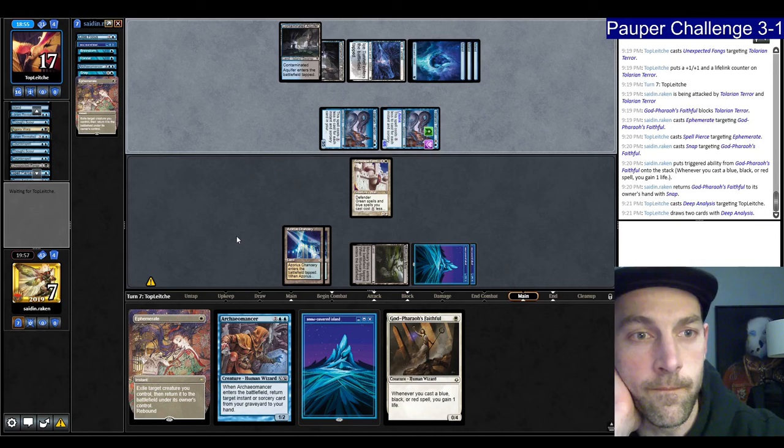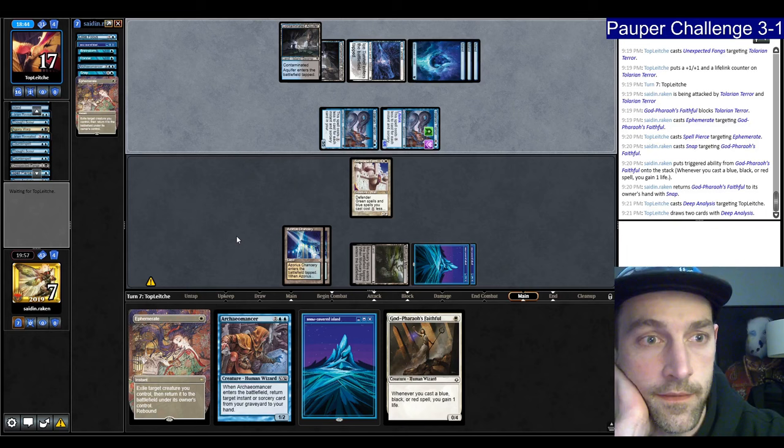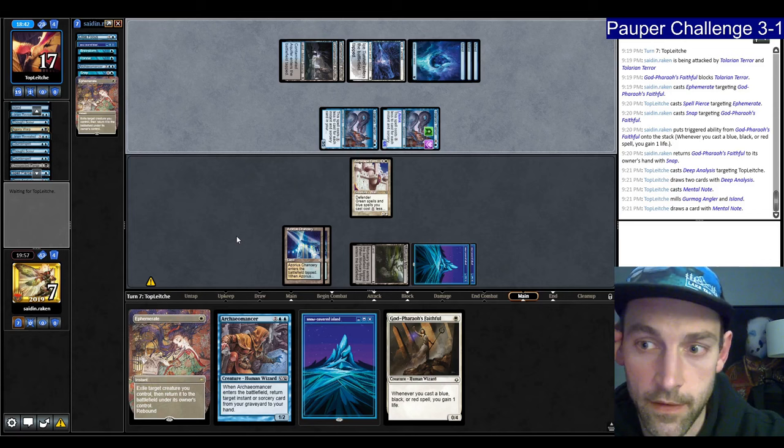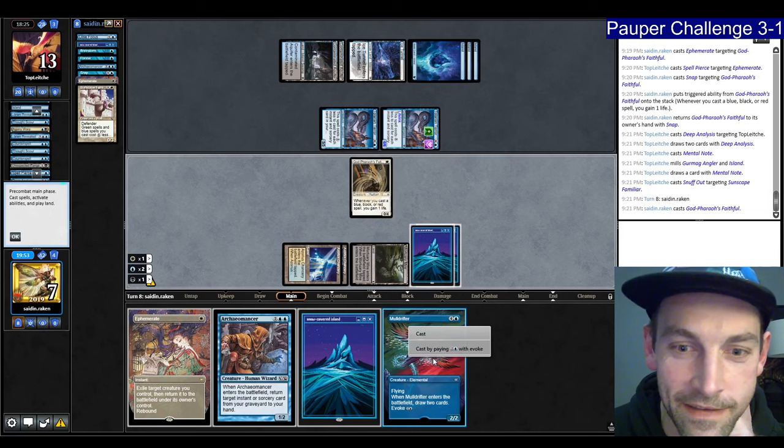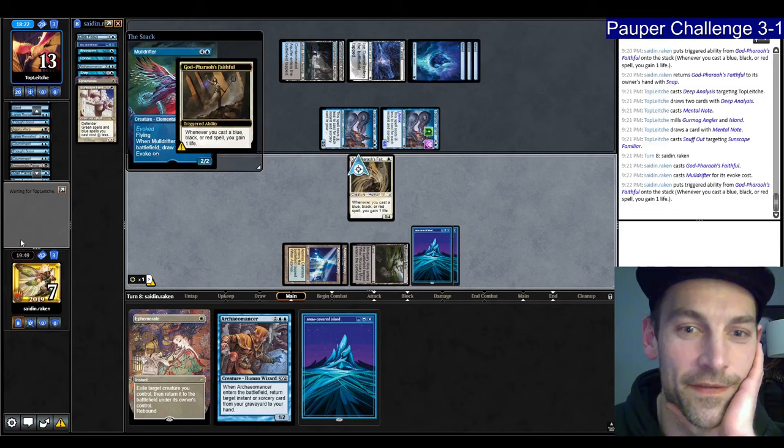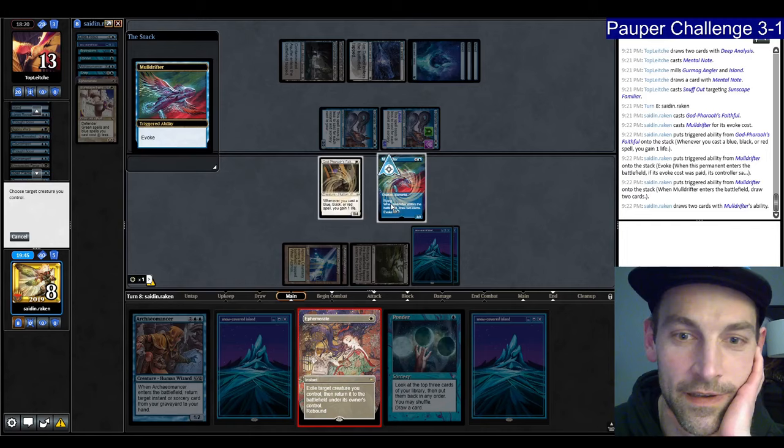A Mental Note killing Gurmag and Island — they're fully tapped out. I F6'd — dang it. Play Faithful. They were playing so slowly it just got to me. Poke the Muldrifter. I already used one Snuff Out — do they have more? Ephemerate the Muldrifter. Ponder, Ponder, Benign Life — I'm going to shuffle. Another Muldrifter. It's clear that we've lost here. They're playing lower than Mud. I'd lost because I had tapped out — otherwise we would have maybe gotten that second creature.